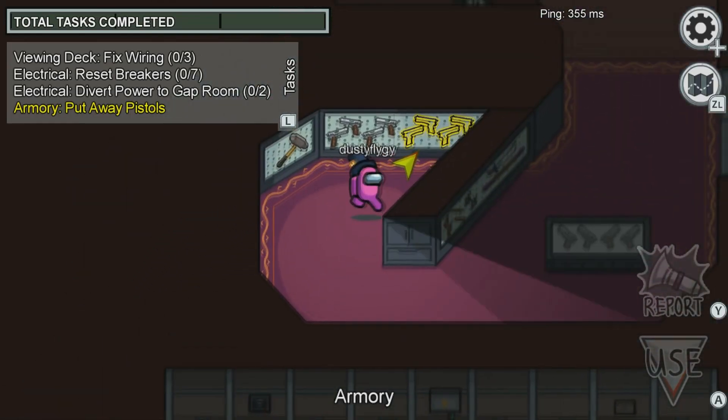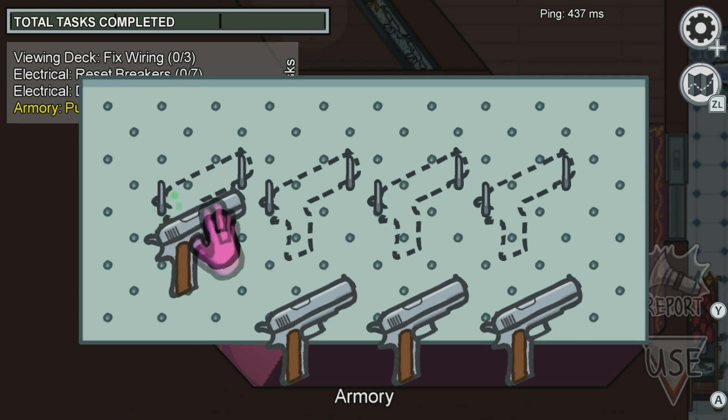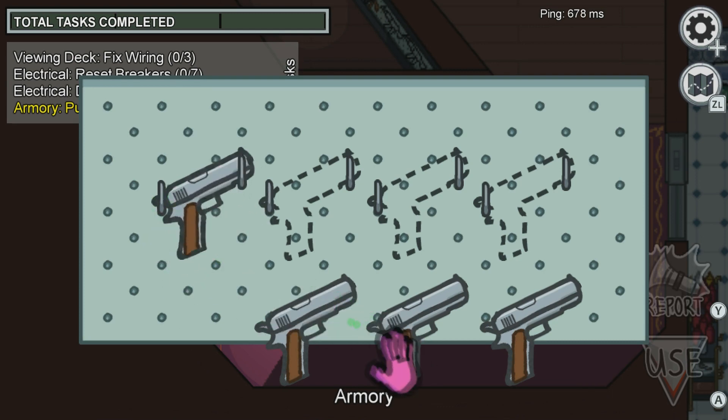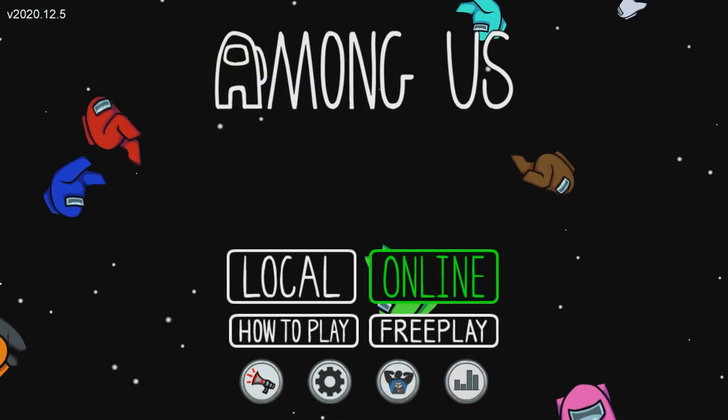Hello everyone, DustyFlyGuy here, and today I will be showing you how to access the Among Us airship map early. First of all, you are going to need a Nintendo Switch, so once on your Nintendo Switch, download Among Us.